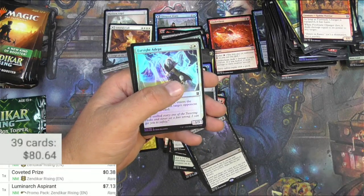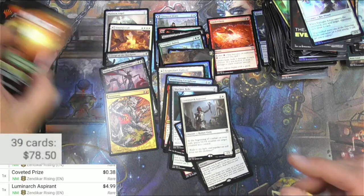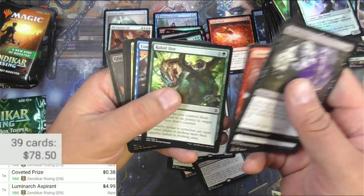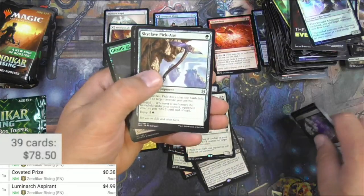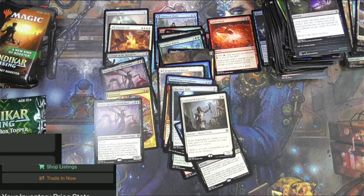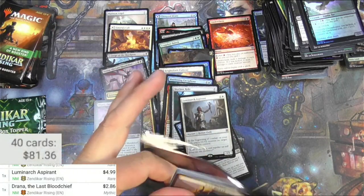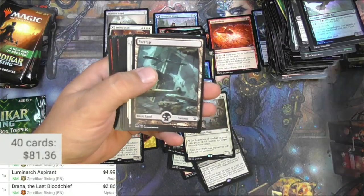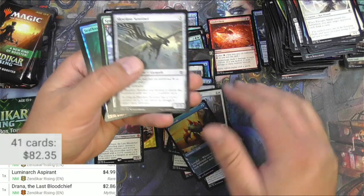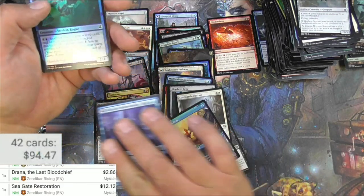Fireblade Charger, Luminarch Aspirant - this is a keeper for me, it might be worth a couple bucks. It's a pretty good card - $4.99! Alright, it's good, I need one of those. Pickaxe and another Drana - and it was only like two bucks for the regular one. Tasri. Ruin Crab, 99 cents or something. Seagate Restoration - and Reborn on the back - 12 bucks for a mythic, that's decent. I actually might break even on this box.